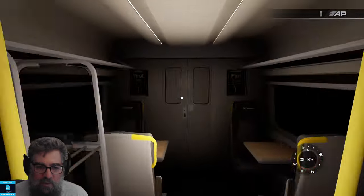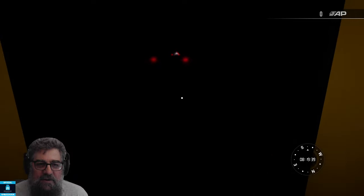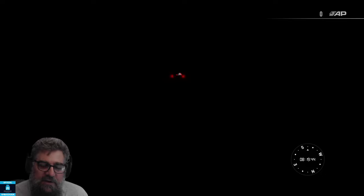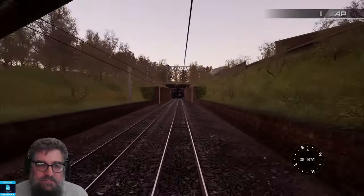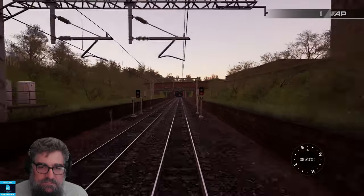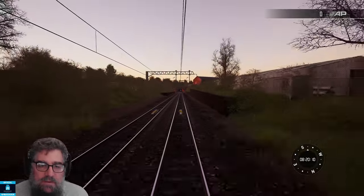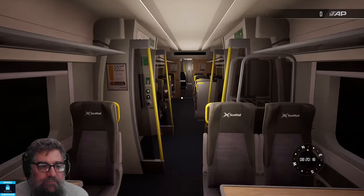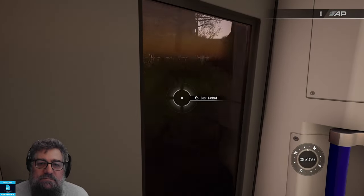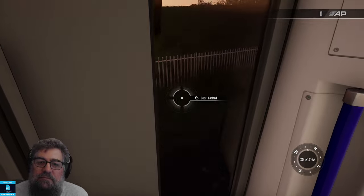Actually, there's one sneaky thing we could do while we're waiting — we can go through down here and actually look out the back door. I certainly wouldn't recommend doing this on an in-service train, because you might fall off. We can cruise along through the Scottish countryside having left Glasgow. Let's close that up, turn off our torch, and wait for Bishopbriggs. Can't remember which side it's on — really not sure.